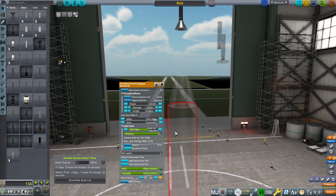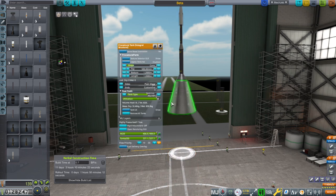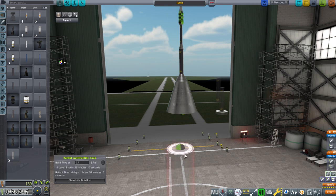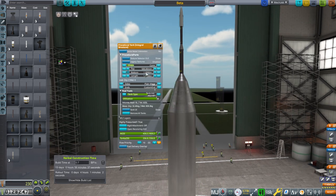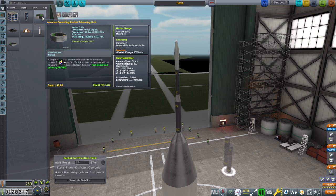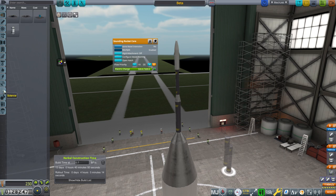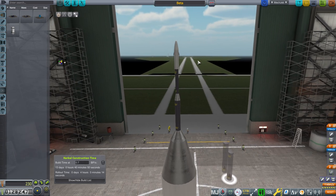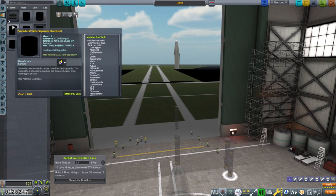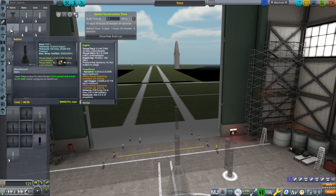It doesn't seem like unlocking Basic Rocketry limits our tanks — everything is still completely unlimited. I have a theory about why the tanks still seem unlimited even though I tried to limit them, but I don't have proof yet. One thing we could do is move away from the sounding rocket core and make something a little bigger. We could do the mystery goo, but maybe we should reach orbit first. I like the idea of getting the Ether engine — nice and small but efficient — so let's build the Ether stage first.